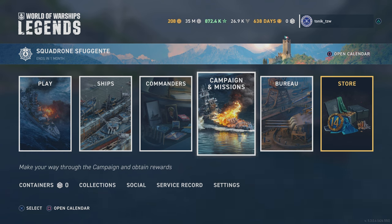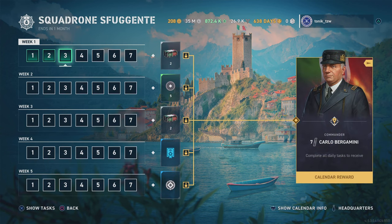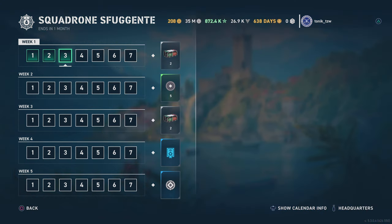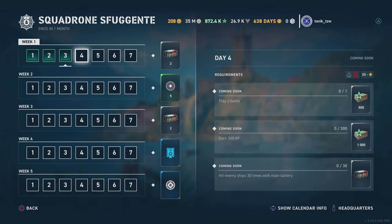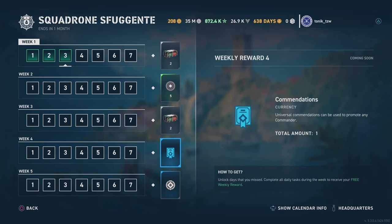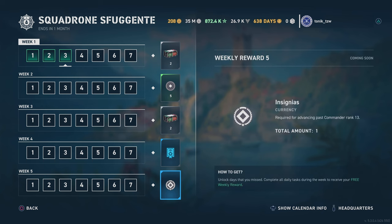There is another way to get early access crates, and that is in the Squadroni Fugenti — basically a calendar. The calendar has three missions that you need to complete each day, and for each day you get a set of rewards. Within these rewards there are a number of early access crates, and at the end of each week you get an extra reward: extra crates, promotion orders, extra crates, universal commendation, and an insignia.